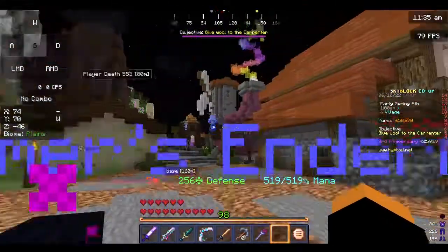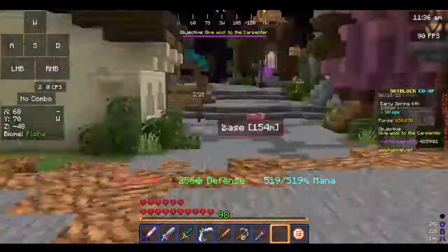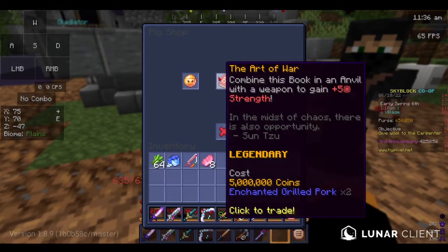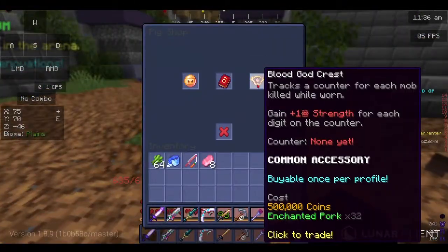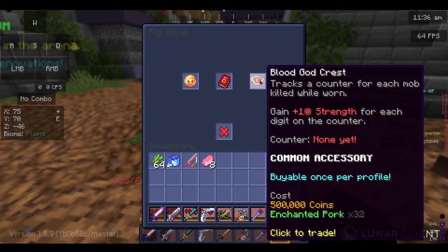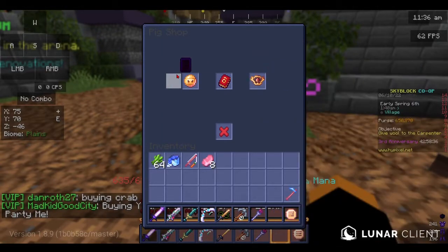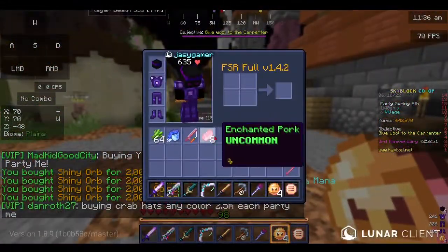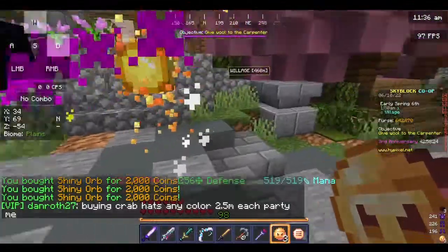Wait, I just realized something. This whole thing is revolved around Technoblade — it's about pigs, there's pigs everywhere, and they've literally got the Art of War! I'm gonna be trying to get the Blood God Crest, because it can give you lots of strength. It tracks a counter for each mob killed while worn, and you get plus one strength for each digit on the counter. We'll be using a few shiny orbs to maybe try to get some more enchanted pork so we could buy the Blood God Crest.